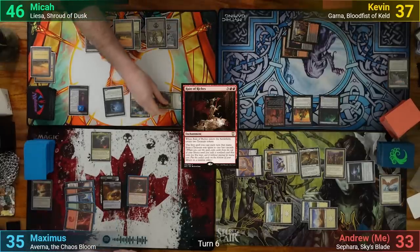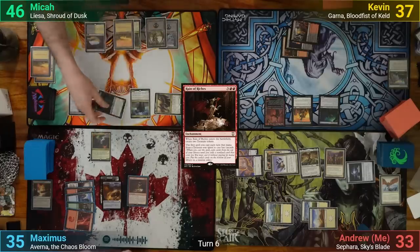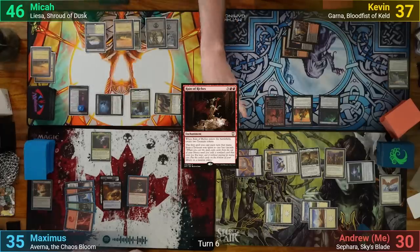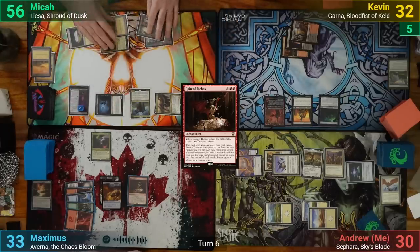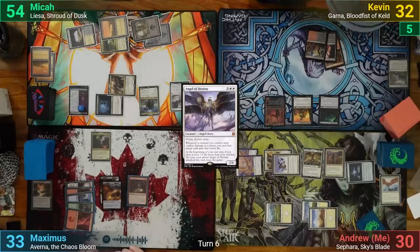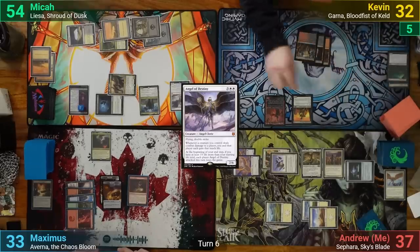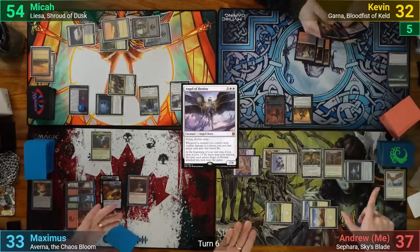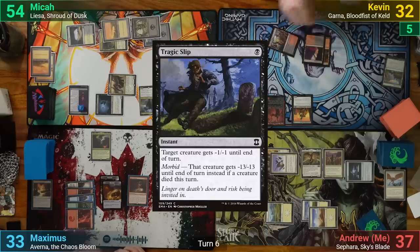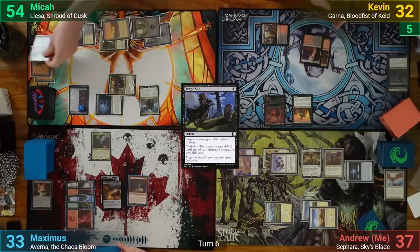Mika draws and goes straight to combat, swinging his commander at Kevin, then Nighthawk at Maximus, and Kuneros at me again. We all take the hits, with Mika gaining 10 life from his lifelinkers. In his post-combat main phase, Mika plays an Angel of Destiny and passes to Kevin. Kevin draws and goes to combat, swinging the Golgari Thug at me — I gladly block with Sephara. The Thug goes into Kevin's graveyard and then on top of his library because of its ability. Kevin then casts Tragic Slip to kill the Angel of Destiny, gets a Satyr token from Annex, and passes.